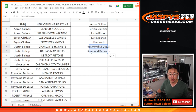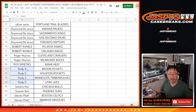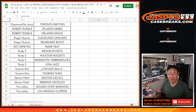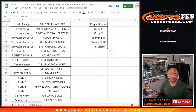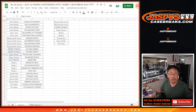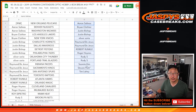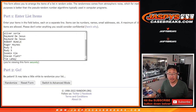Raymond — four teams, two entries. Robert — two teams, one entry. Roger — two teams, one entry. Rudy — four teams, two entries. Sumin — two teams, one entry. Stephen Flatt — two teams, one entry. And Tim — two teams, one entry. Let me just spot check: Tim, Stephen, Sumin, Rudy. Roy's not in. Roger's in, Robert's in, Raymond's in, Oliver, Justin, Brian, and Aaron. No Pelicans card, so no randomizer for the non-numbered.